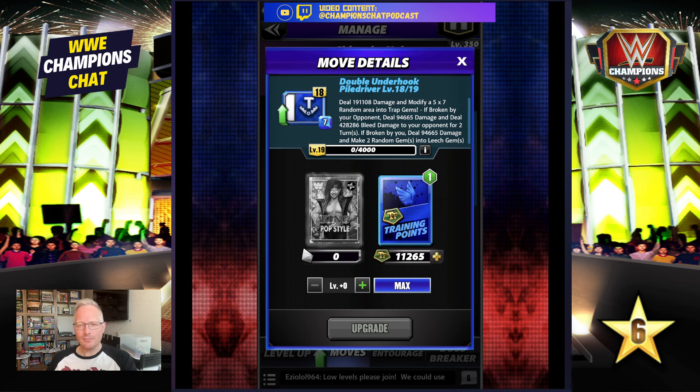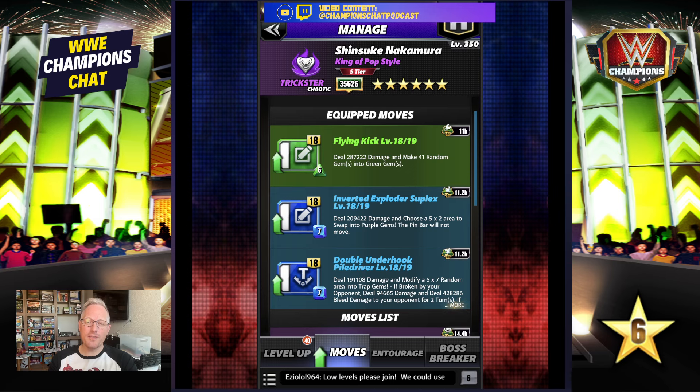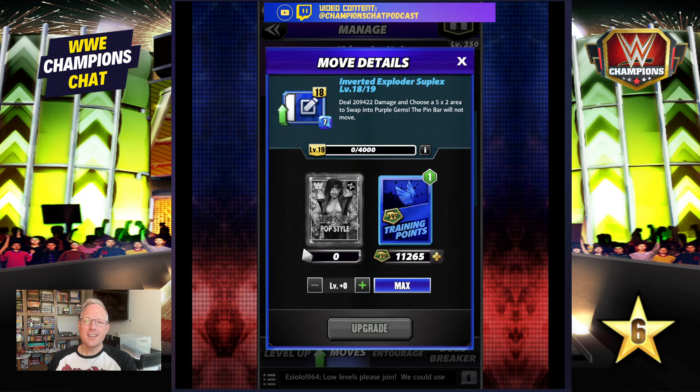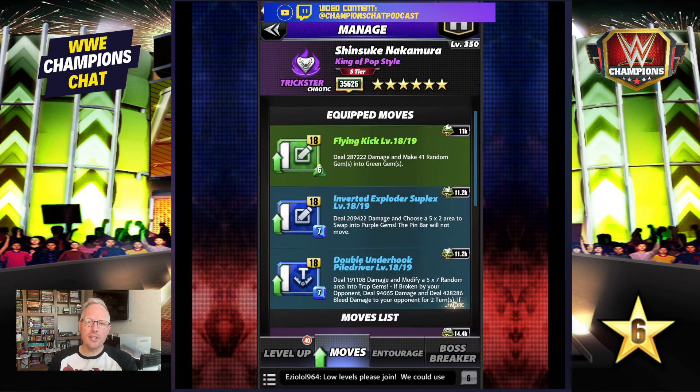If broken by your opponent — which they shouldn't be — deal damage and bleed damage for two turns. If broken by you, deal damage and make two random gems into leech gems of strength 324k. Then the inverted exploder suplex: deal damage, choose a five-by-two area to swap into purple — the pin bar will not move. And finally the flying kick: deal damage, make 41 random gems into green. So I'm running the blue-to-green, green-to-blue combination for the plate.